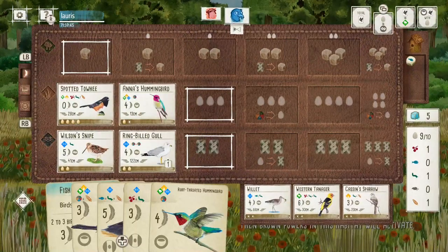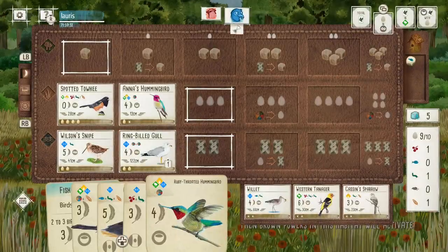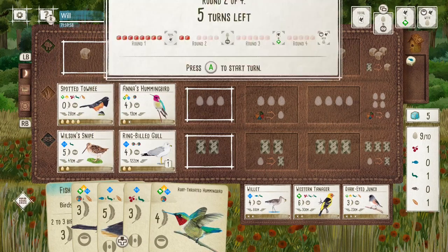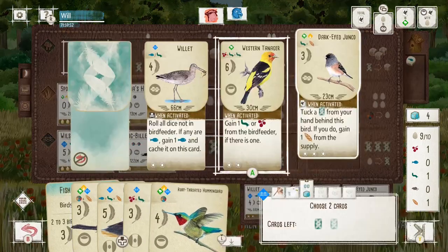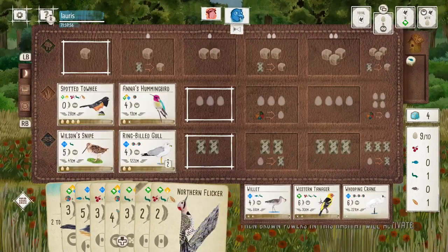Seeing the Killdeer and knowing I've got the GoldenEye in my hand, that's something I'll definitely look to get down. I think a good rule to follow is whenever you see your opponent pick up and play these strong Grassland birds, try and get a pink power, because you know you're going to get lots of eggs.